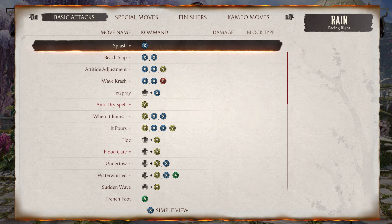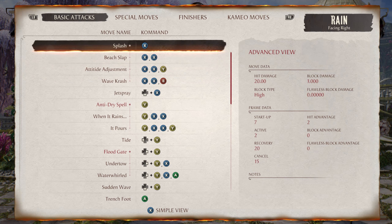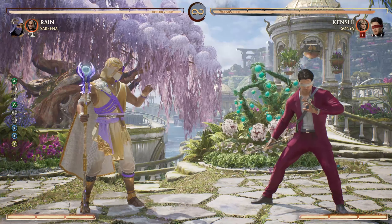So what do we have for Rain that is safe on block? Attitude Adjustment has a Block Advantage of 0, meaning me and the opponent will be able to hit each other or block at the end of this at the same time. Attitude Adjustment is the combo we're looking to do when we're up close and personal because it has a super fast startup of 7 frames and a Block Advantage of 0 — meaning we can block or try to get in another attack before our combo returns to hitting us, if they choose a startup with a lot of frames. Look — it's safe on block and it creates distance for us.